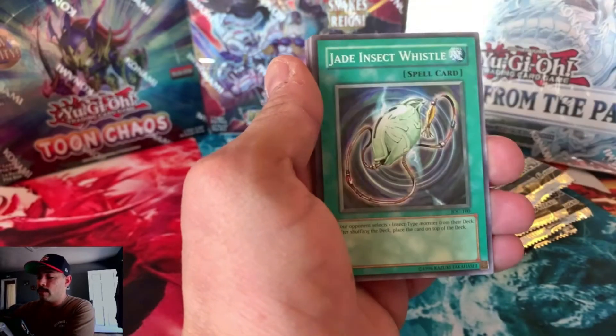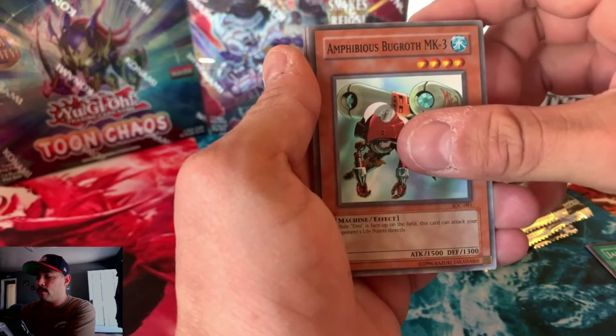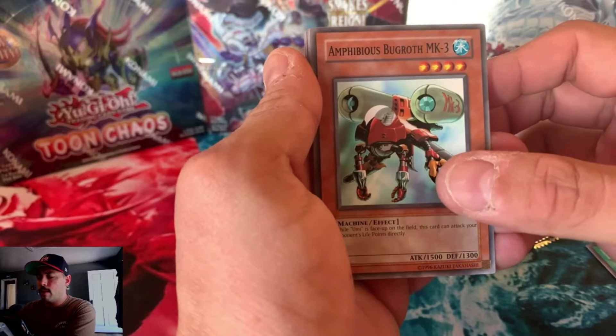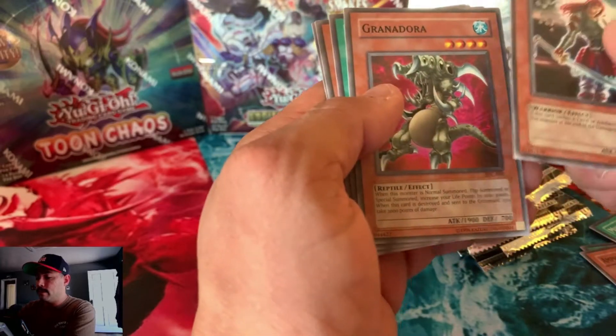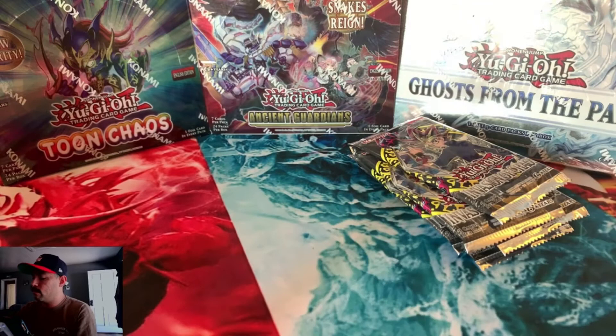Sea Serpent, Warrior of Darkness, Jade Insect Whistle, Amphibious Bugroth NK3, Multiplication of Ants, Gishu, Fuma, Grandora, Soul Absorption, Chaman, Ojama Black. Alright, a whole lot going on in that pack.